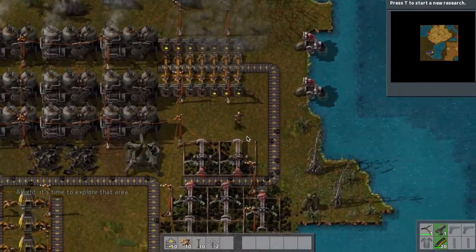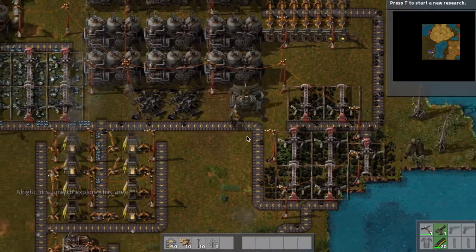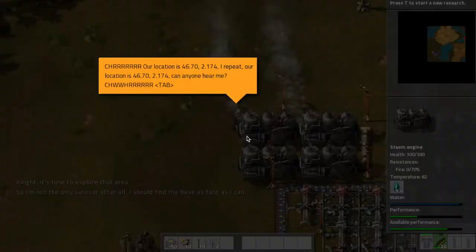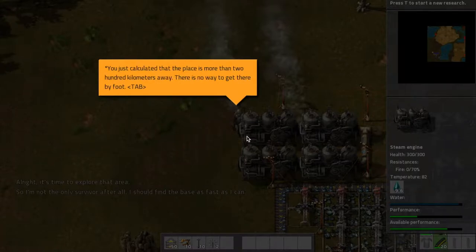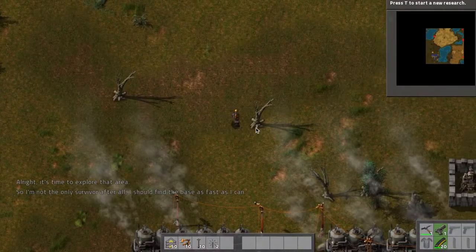Welcome back to Factorio. This is mission one of campaign one - I think it's called A New Hope - and it picks off right where the tutorial left off in this story, where we're crash-landed. There's another survivor nearby and they're giving us our location now, and it's 200 kilometers away, so that stinks.